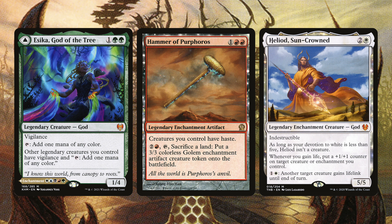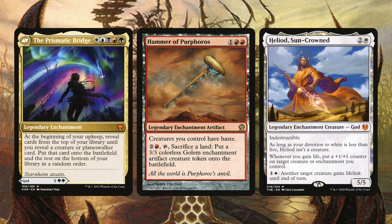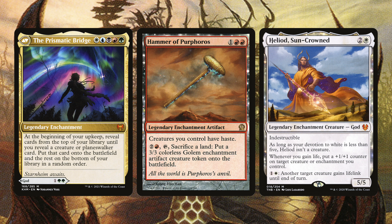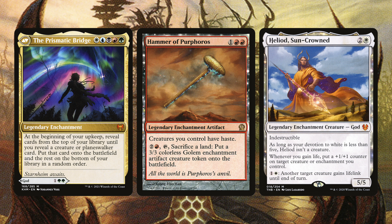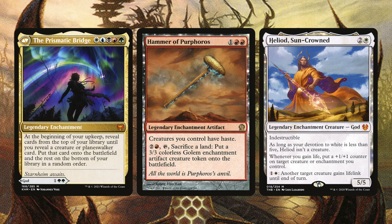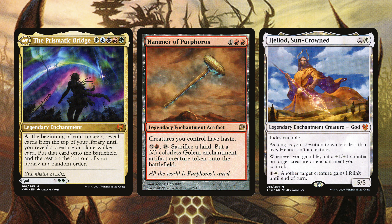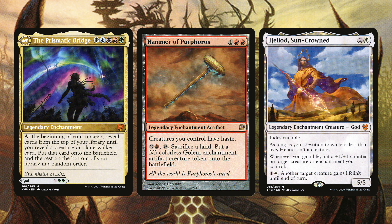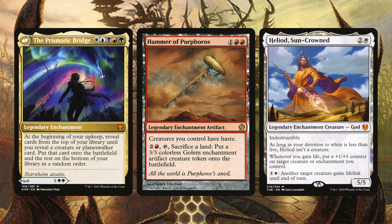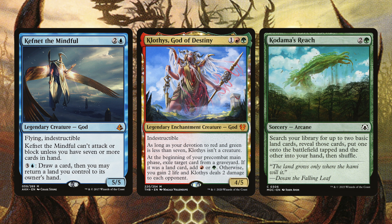Esca God of the Tree could be a co-commander — I was really considering it, but I felt it was too slow since it only gets one creature out per turn. Jodah is just so much better because it doesn't matter if it's a creature, enchantment, or artifact — just has to be a legendary permanent, so you can potentially get four things out at once. Hammer of Purphoros gives creatures haste, which is very powerful with indestructible creatures. Heliod Sun-Crowned puts +1/+1 counters on creatures whenever you gain life, letting you buff enchantment gods before they swing.